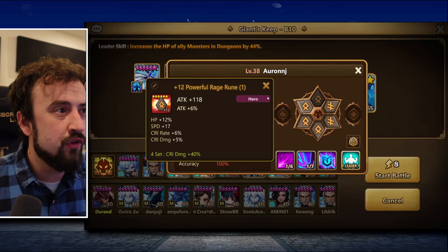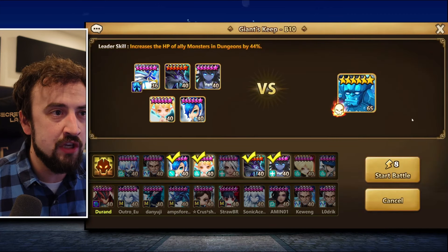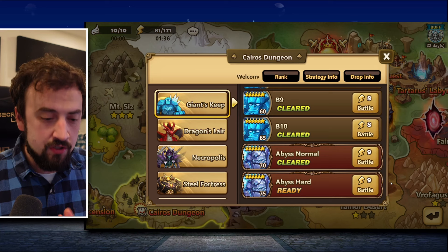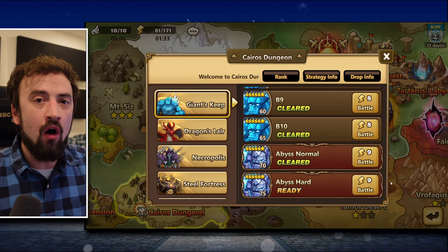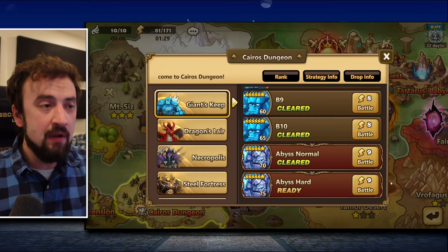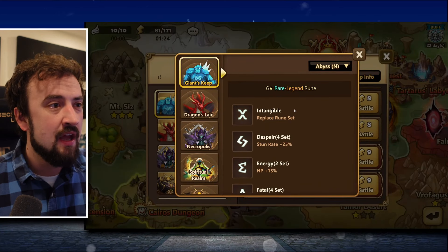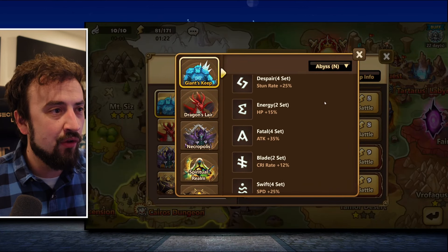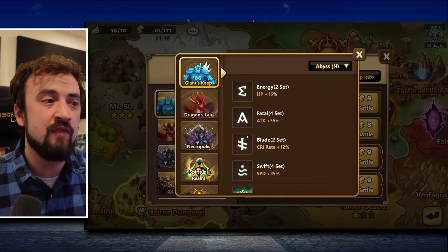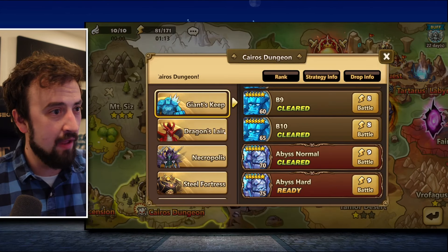Your runes are going to hold you back, especially if you're not spending money. You're going to hit a wall, and that wall is you just need better runes. You need to farm Giants and Dragons, at least at first. Giants drops Intangible and Despair — those aren't great — but Energy, Fatal, Blade, and Swift are all good runes to farm as a brand new player.